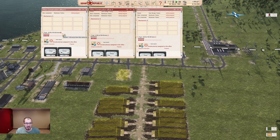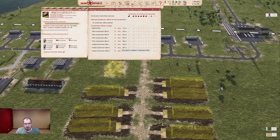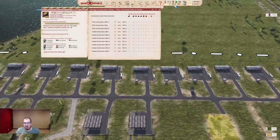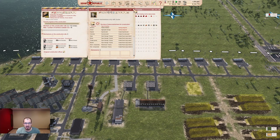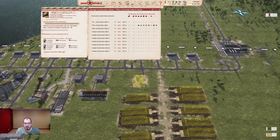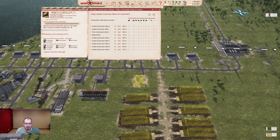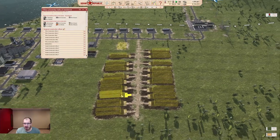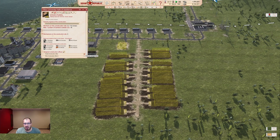Then there was a second iteration that most of you will probably already know about, where you could click on the building and say you'd like to assign construction offices. You click this little button, and it shows you everything in range with the distance of how far they are away driving and what they currently have. You still have to click all the buttons, and your UI changes a little bit, and you keep clicking buttons until everything is assigned. You still have to do that for every single other building you ever want to build, and if you forget at some point, nothing's going to get done. That is also a little awful.